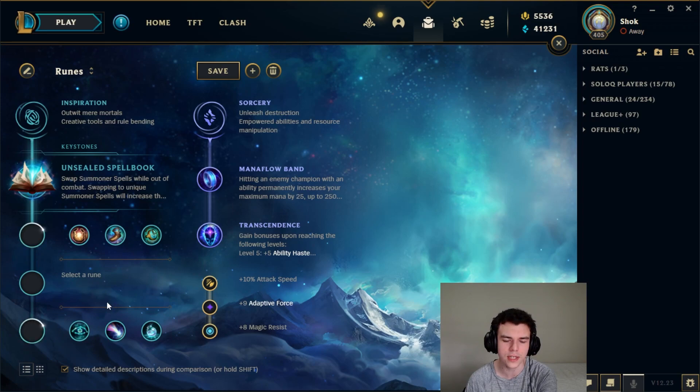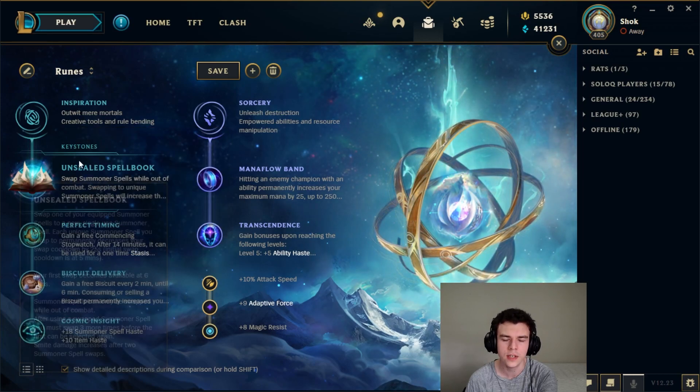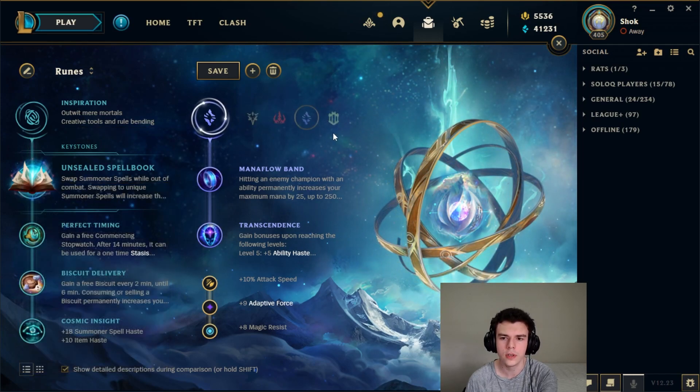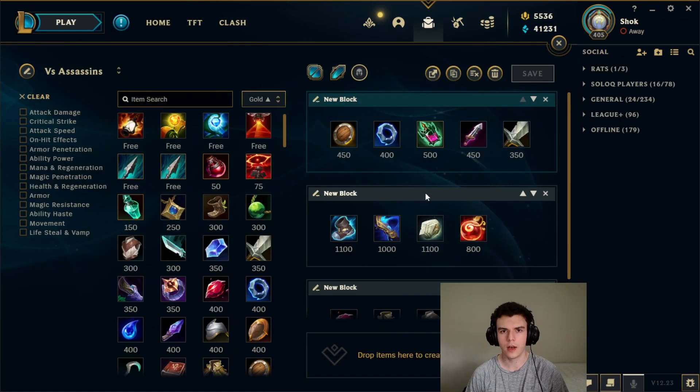A common page for mages that can take it, if you want to be super safe against assassins, is to run something like Spellbook with an extra bit of stats combined with Bone Plating secondary — this makes you pretty much impervious to any assassins. These runes can be really strong if you feel like your lane is just going to be unplayable. Now let's move on to itemization, which is super important versus assassins especially in the early game.